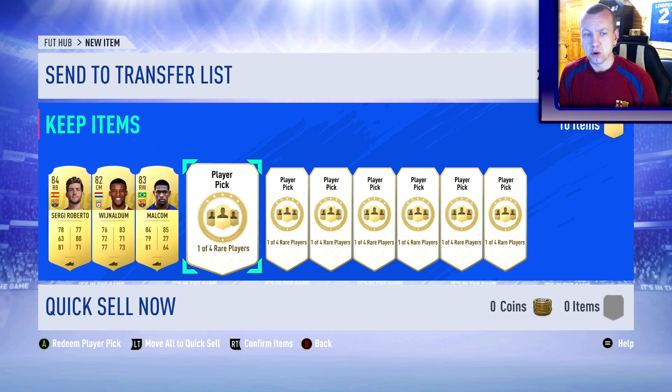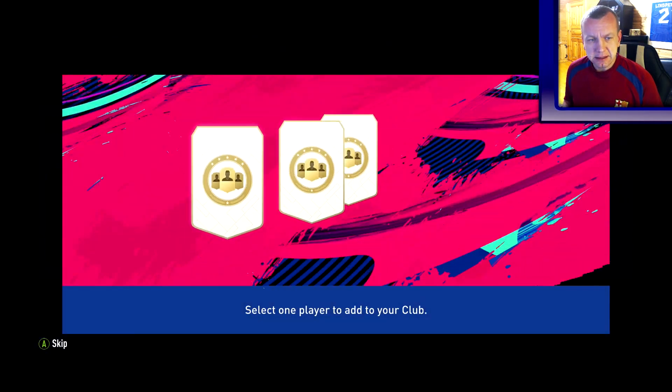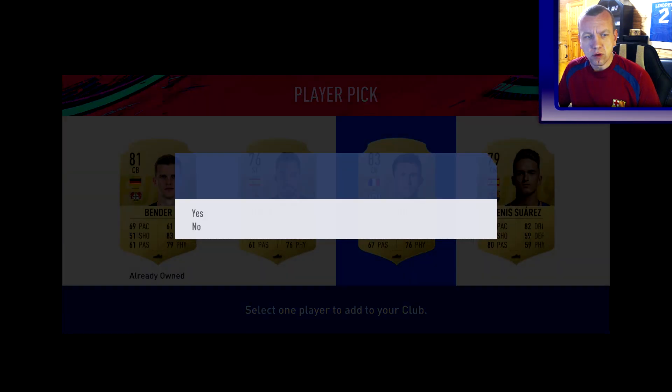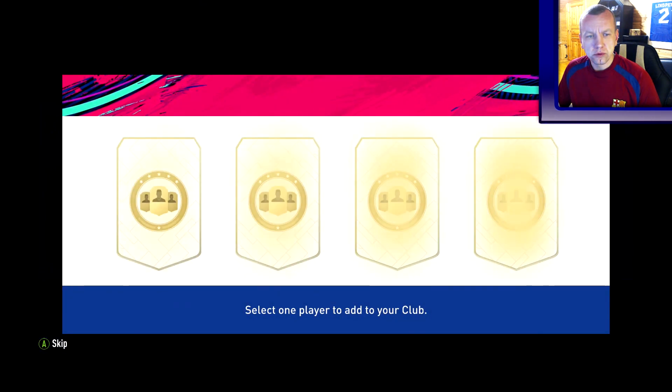The fourth one is going to be JR Irisarrilla — let's get it in there. Obviously we're going to take La Port, so nothing hard to choose so far.